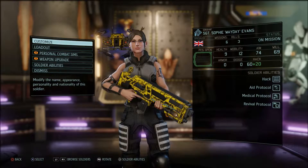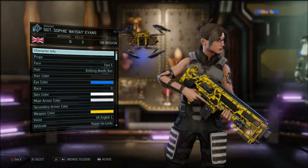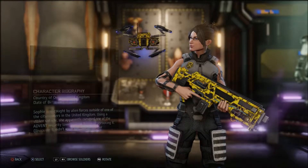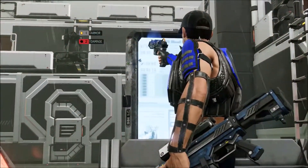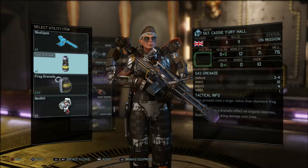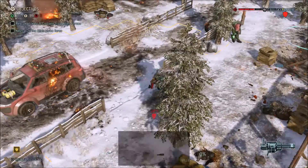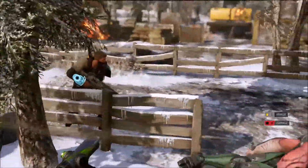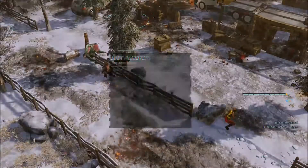The soldier types in XCOM 2 are quite varied. The Ranger is a specialist in close combat using shotguns and swords, good at closing distance and dealing critical damage. The Specialist uses a mobile drone to aid soldier recovery, boost defence, hack enemy installations, and can develop skills to do remote damage to enemies and robotics. The Sharpshooter is essentially a sniper who can engage from long range or use their pistol up close. The Grenadier provides heavy firepower using cannons and grenade launchers for area-effect damage, can destroy enemy cover, and shred armour on mechs and turrets.